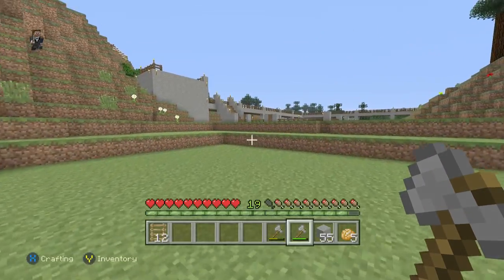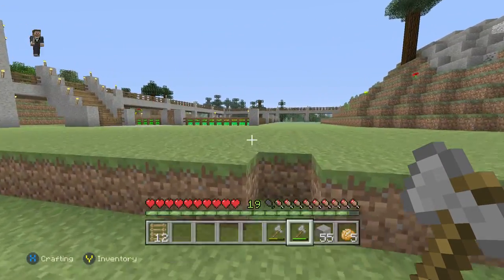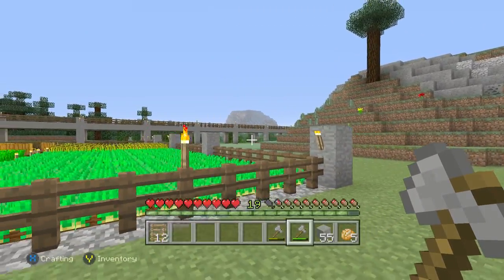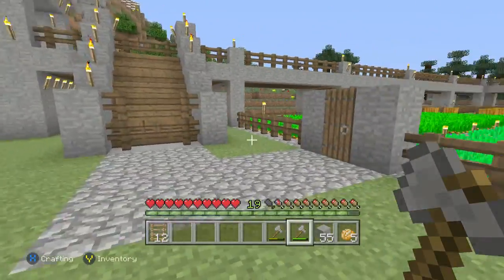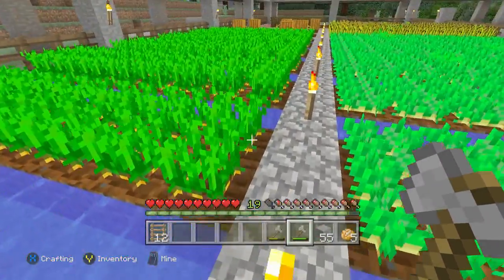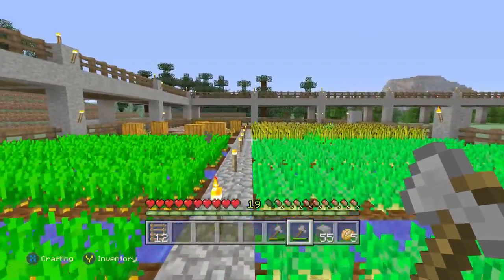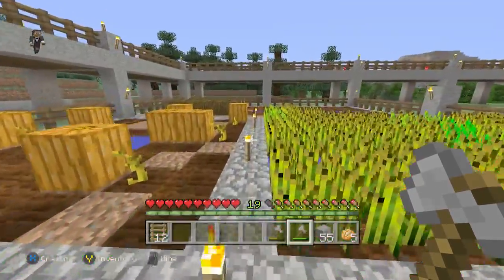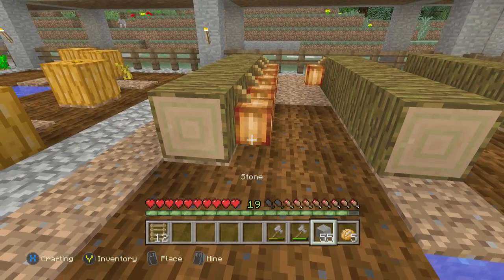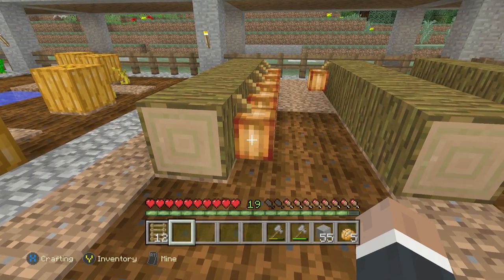We finished the railroad tracks — last video we were starting it, so we finished that. I built a garden, got some potatoes and carrots, wheat, pumpkins, and now we're growing some cocoa beans and they are done, so we don't have many of these.